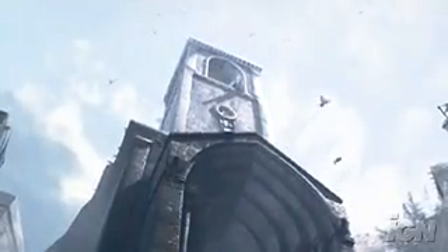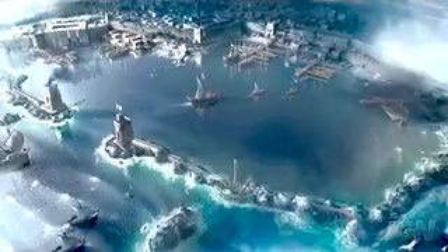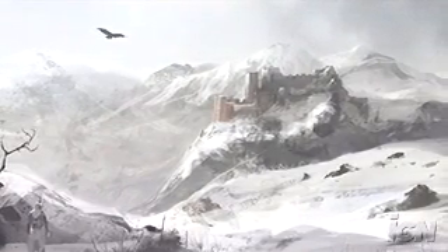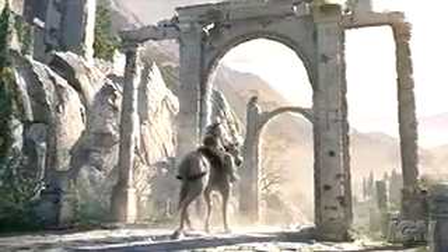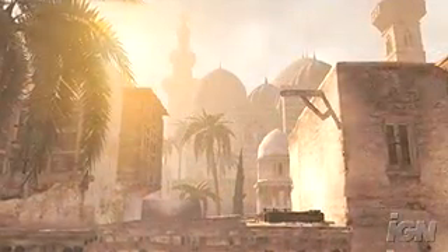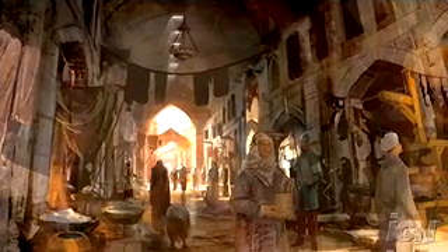Last year at E3 we had a little demo map of a town called Acre. Since then we've been building out the whole Holy Land. Now we have the real map of Acre which is 15 times the size of what we had at E3 last year. On top of that we have two other huge cities — Jerusalem and Damascus — all based on historical documents from the year 1191. Plus you have a huge kingdom connecting all of these places. We also have the assassin stronghold, a huge building on top of a mountain, and a historical setting at the end of the game called Arsuf, where the historic battle took place between Saladin's army and Richard the Lionheart.